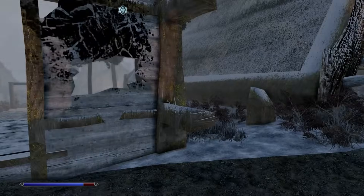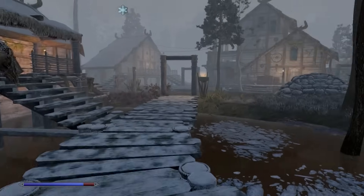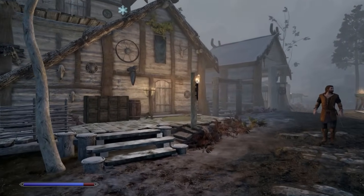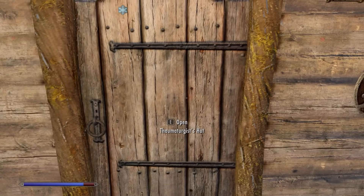It should be getting dark relatively soon. In the meantime, let's go look for the alchemy shop. Found it — Thaumaturgy's Hut.